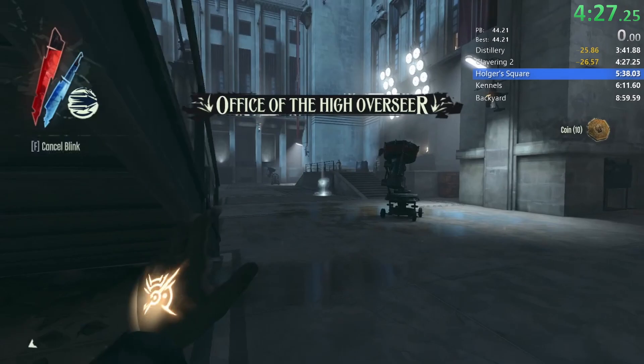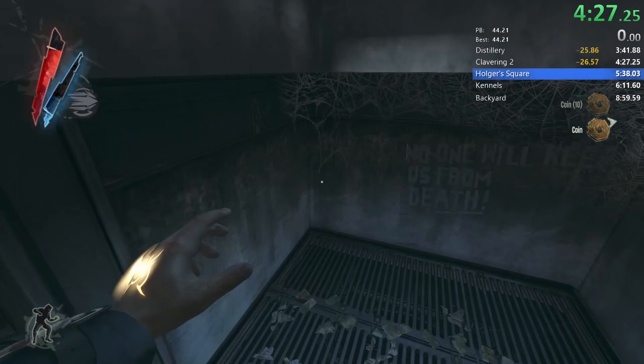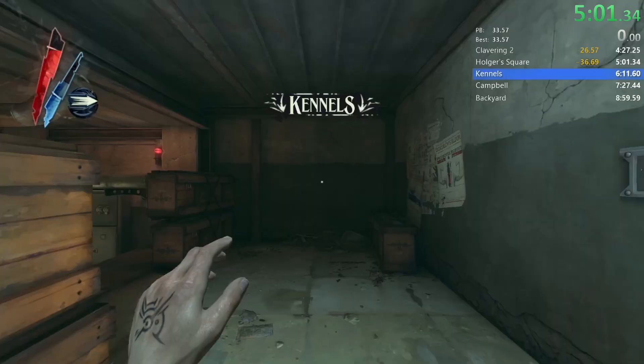One upcoming optimisation in this mission will be vaulting a platform instead of climbing up onto it, allowing us to make it out of this room in one go. We're coming up to probably the coolest new strat implemented in this mission: we're going to clip out of bounds and then simply blink over to the door to the camels.